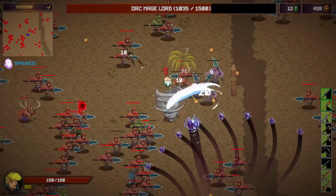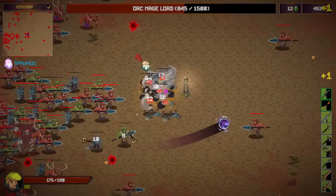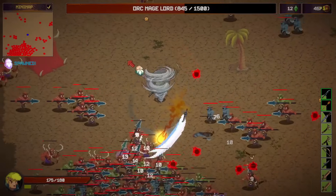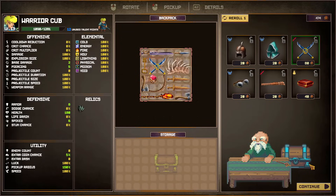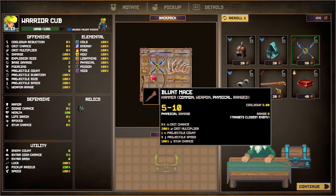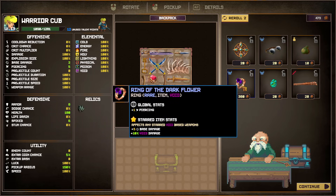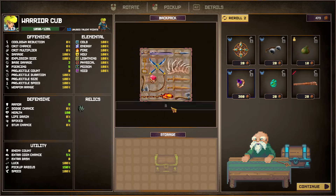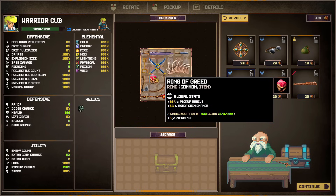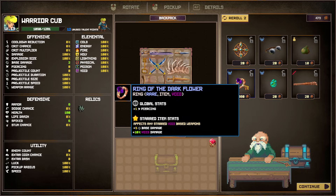I could go into the shop, but I would have to replace something and actually understand what's good. Maybe I'll check if there's something legendary. The boss keeps doing this fire thing that pushes me away — I can't deal damage, it just pushes me away. There's a Gem here with plus-one piercing global, more damage, and void damage that affects void-based weapons. I don't have void weapons though. The piercing is global though, which might still be good. Let me place it on the Tomahawk since it hits multiple targets.